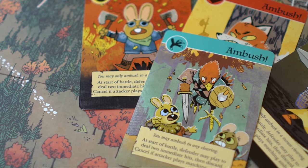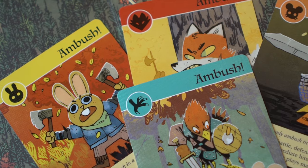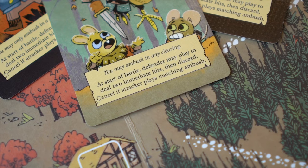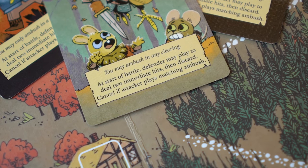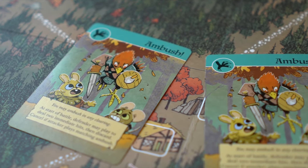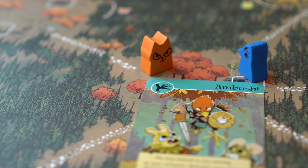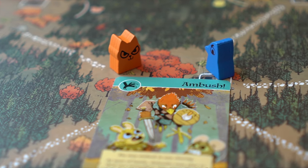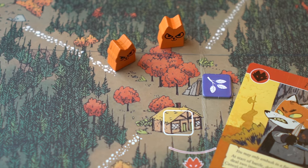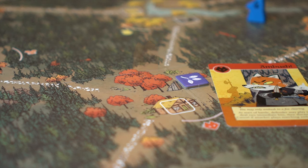There are also ambush cards. Before the roll, defenders may play an ambush card whose suit matches the clearing of a battle to deal two hits immediately. Since this occurs immediately, it can reduce the maximum number of hits the attacker rolls. However, the attacker can cancel an ambush by also playing a matching ambush card. Ambush hits are not limited by the number of warriors a player has in the clearing. Players may even play an ambush card when they are defenseless. If an ambush removes all attackers, then the battle ends immediately.